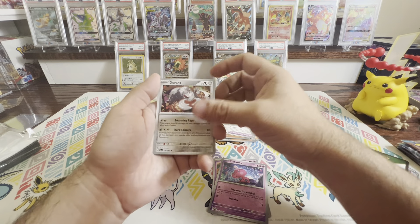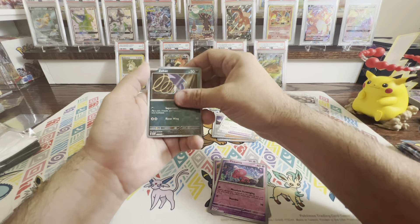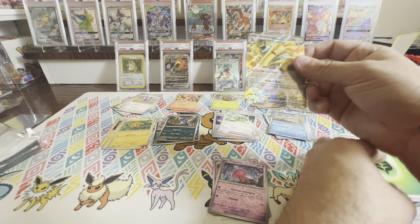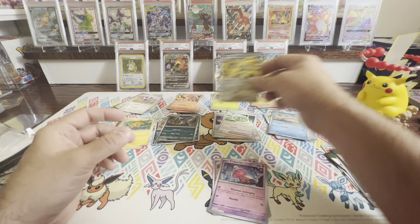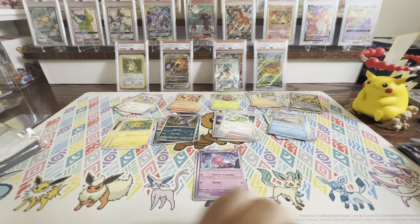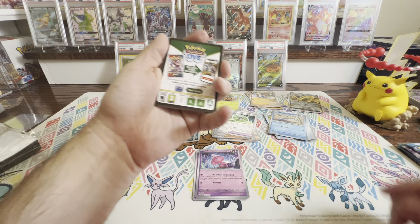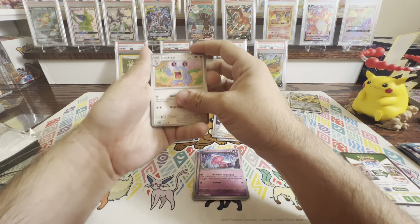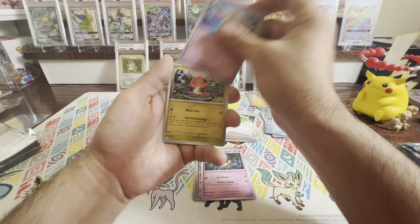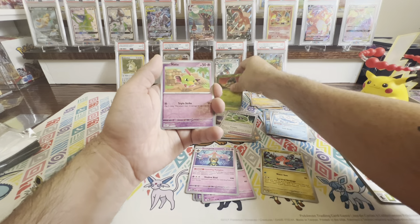Let's go with our next pack — hopefully that first one is the exception and not the rule. Code card. The regular Pampour, Blitzle, Feebas, Aipom, Simisear, Crobat, Rourke, Gible, Tinkaton Reverse. Ooh — Garchomp EX! There we go, look at that! That is a beautiful looking card. Let's sleeve you up. That is a good hit. We've got a good second pack. Looking good so far.